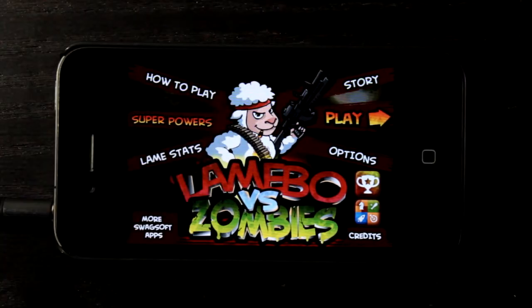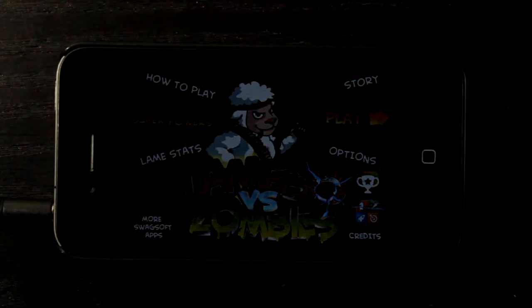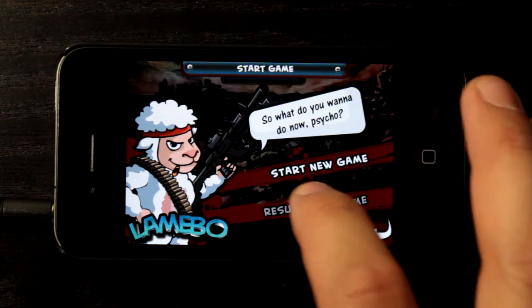When you start the game there's a story that plays as a short video, giving you a breakdown of why Lamebow exists, why he's ready for battle, and what's about to happen. I'm going to take you into the game where I can tap play and go right into the option to start a new game or resume an old game — I'm going to choose resume.